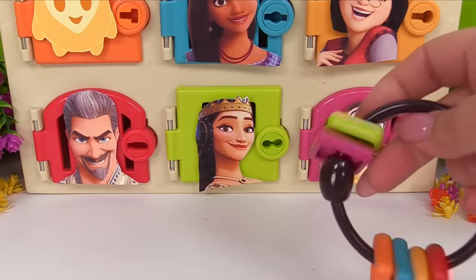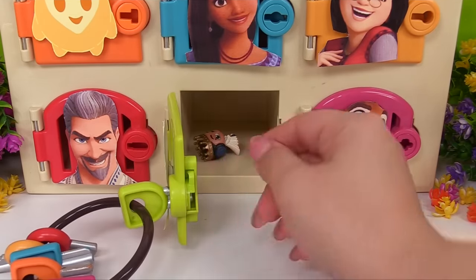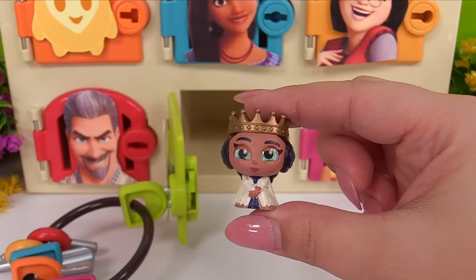Let's use the matching key to Queen Amaya's door — here's the green key. And inside we have Queen Amaya.